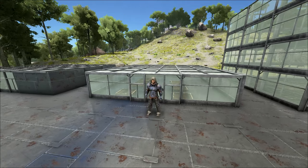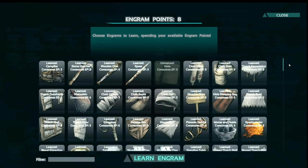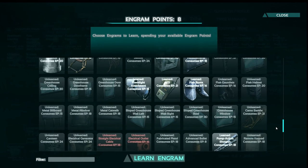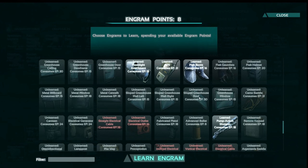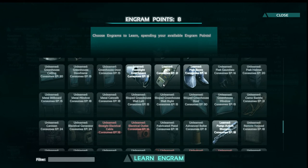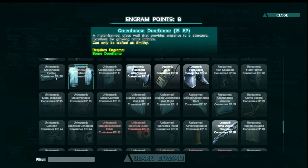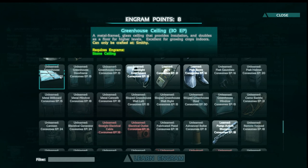Let's take a look at the engrams. As you can see here, once I scroll down there are the greenhouses and greenhouse windows that you can now build. Please note that the greenhouse structures are available at level 45, with the exception of the greenhouse sloped roof which can be obtained at level 50. Each one of these is about 15 to 30 engram points to learn, so start saving up some points to build yourself a greenhouse.